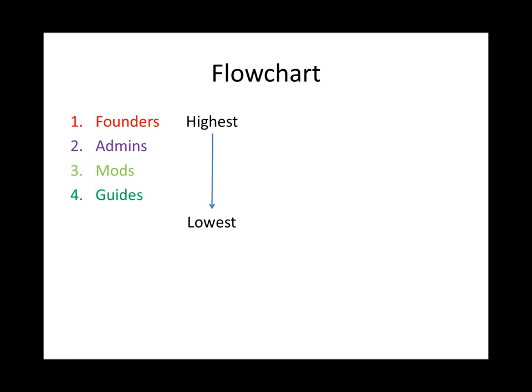Below them, in a darker green color, are guides. Guides are the players who tend to hang out and help chat and answer any questions you have. They also help assign petitions to the correct member of staff.